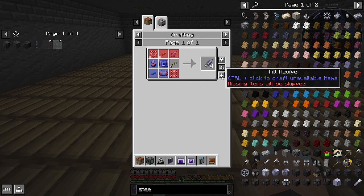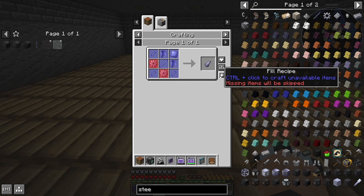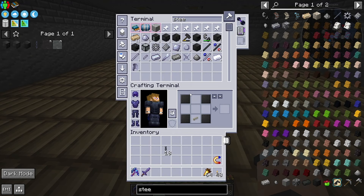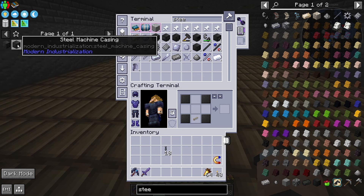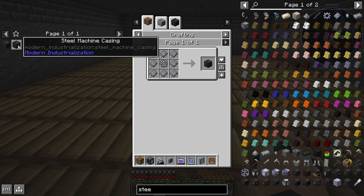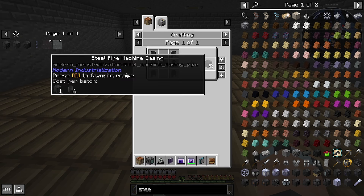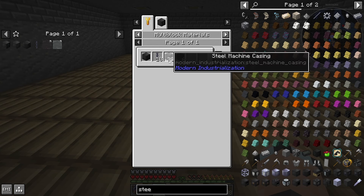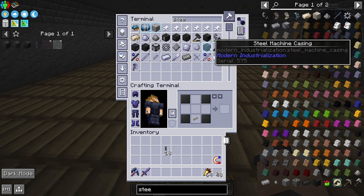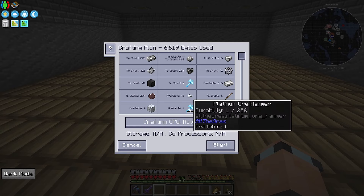Flipping heck, look at that recipe! We could make that. There's an item pipe and a stainless steel drill head. What I'm going to do is let this go off and make the oil drilling rig. It needs 38 steel machine casings... plus 3, so 41 total. I think I've got that automated. 41 of those - that's going to take ages. I have no idea why it's using a platinum ore hammer for steel.